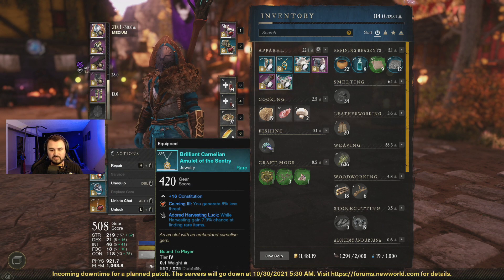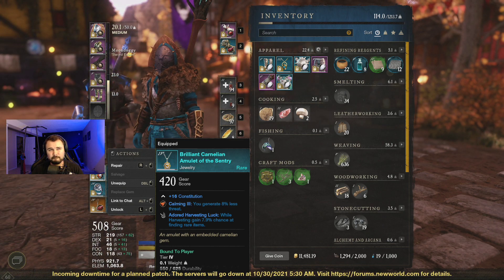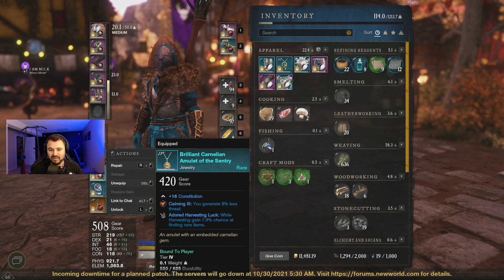I also have a neck piece that gives me 7.9% increased chance to find rare items as well. And this gives me about a total of 30.3% or so. You would think that this would actually help me get more rare items when I'm harvesting, but I'm not so sure guys.